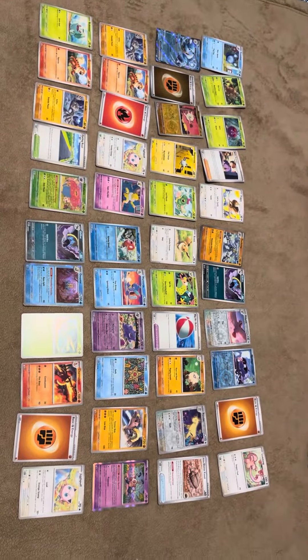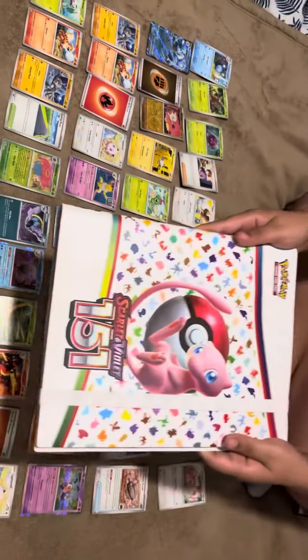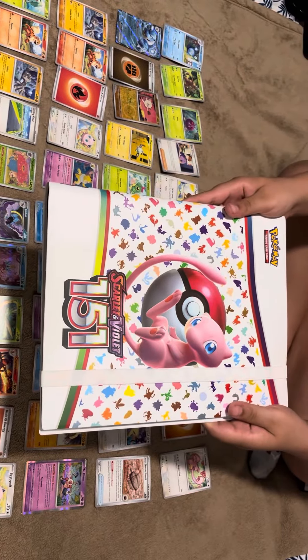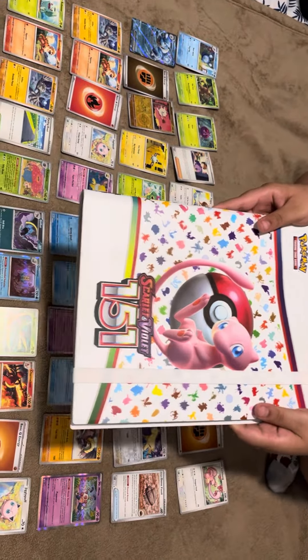In this pack opening, we also have the Scarlet Violet 151 binder. We're actually looking at the Scarlet Violet 151.